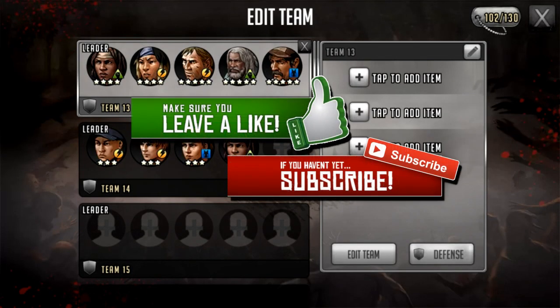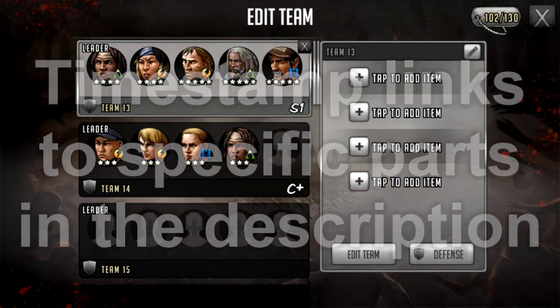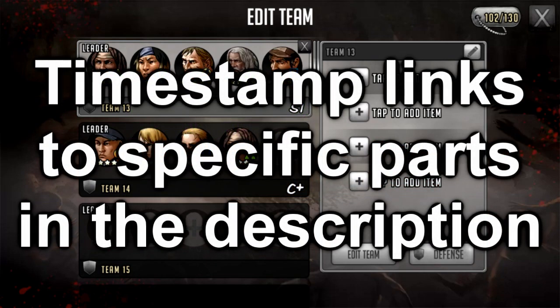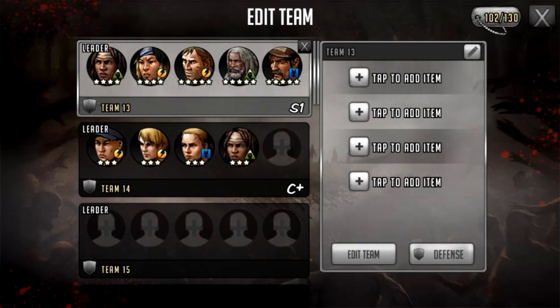Hello survivors, welcome to another video. Today we're going to be looking at the best possible way to take down walker stages, be it on world map, road map, survival road, or later on in tournament road. When you come into the later stages of survival road and tournament road, you're going to want to have a really buffed-out crit team, as I would call it, because that's how you build your teams against walkers.